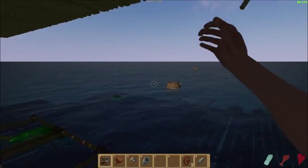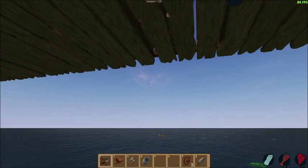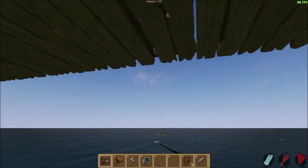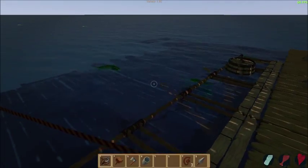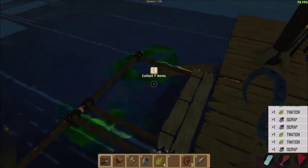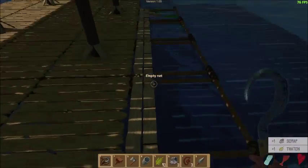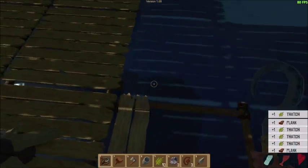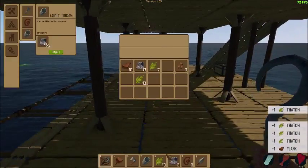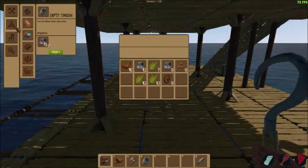We got a nice supply right here. Look at this barrel — two barrels coming out on the horizon. I don't think I can reach up from here. There's so much stuff. That should be enough. Let's pop all this stuff up here. So let's make...